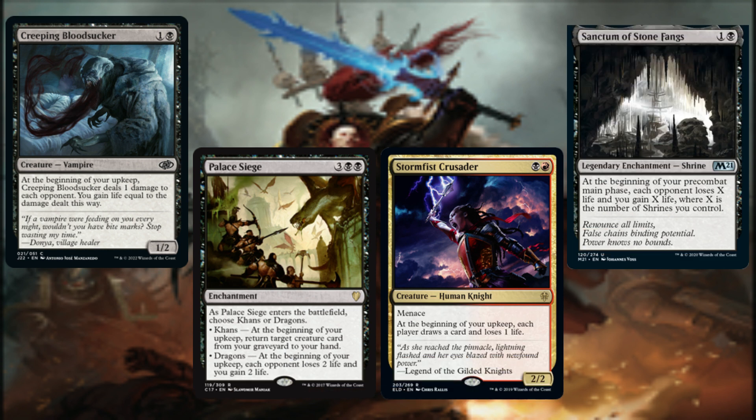We begin the core of this build with cards that make our opponents lose life at the beginning of our upkeep. Creeping Bloodsucker deals one damage to each opponent, and we gain life equal to the damage dealt this way. Remember, damage causes loss of life. If we choose dragons when Palace Siege enters the battlefield, then at the beginning of our upkeep, each opponent loses two life and we gain two life.